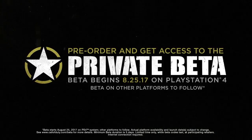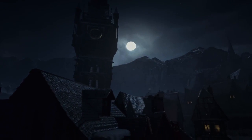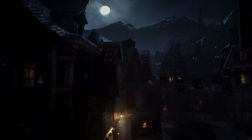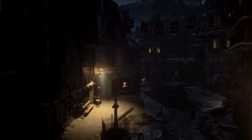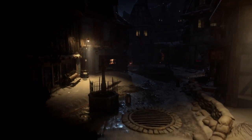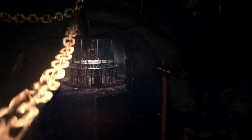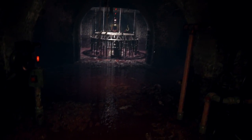Pre-order now and get access to the private beta. So the trailer starts out showing us a town, presumably Middleburg, where you see the Iron Cross banners everywhere. Then it takes us below the streets of Middleburg — excuse me if I'm mispronouncing anything — and you can see there's some sort of underground facility, a testing lab of some sort. The grounds below are covered in blood, so whatever's going on here is not good.